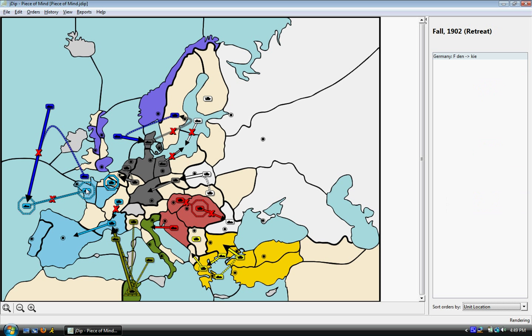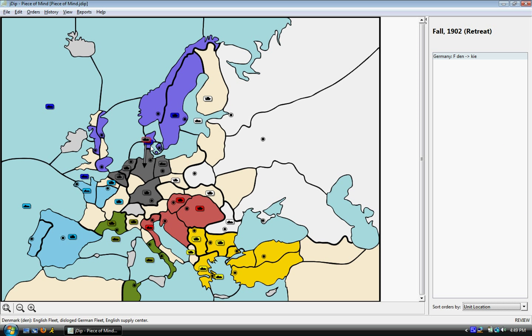That year was a little more exciting than the first: England took a big chunk of Scandinavia, Germany fell back, Austria pushed into Italy, but Italy pushed into France. Turkey and Russia both made pretty sizable advances. So that kind of sets the stage — that's the beginning of the conflict. We will pick it up in the spring of 1903 the next time I make a video. We'll see you then.